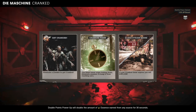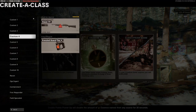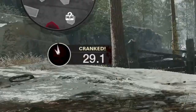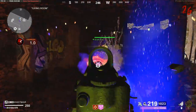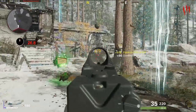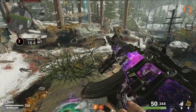So what is Cranked 2? At first glance it seems like a normal round-based game mode, until you load in and find out you can't choose your weapon. After your first zombie kill, a timer starts, and once the timer reaches zero you explode and die. In order to keep that timer going you have to kill zombies to restart it. The waves never end and zombies keep spawning non-stop.